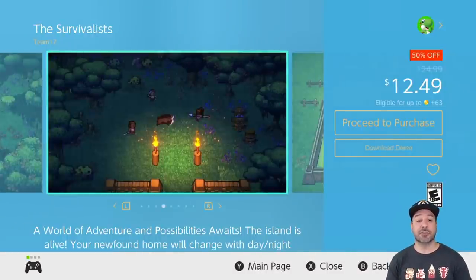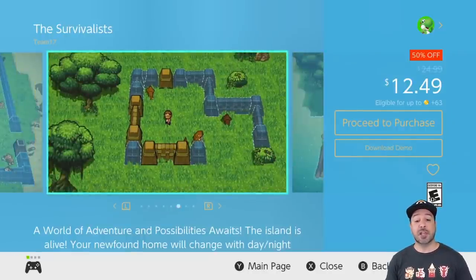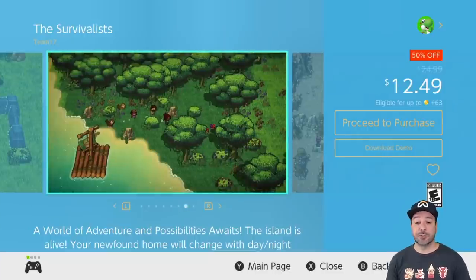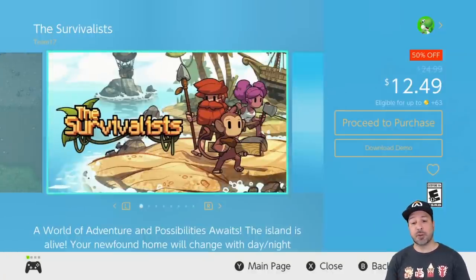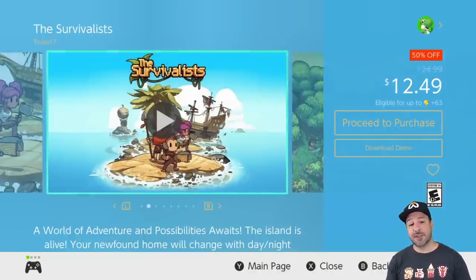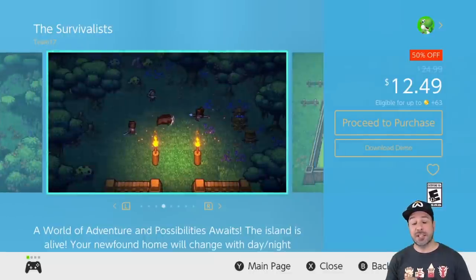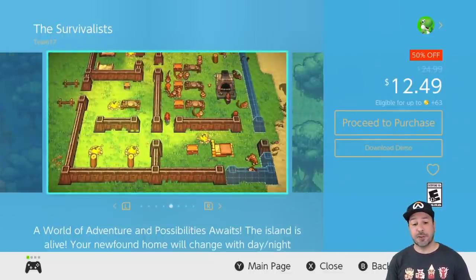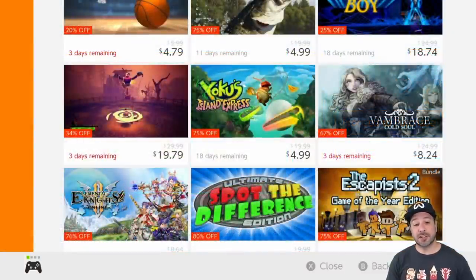Next is The Survivalist, finally getting a deal good enough for me to suggest it — currently 50% off at $12.49. If you like pixel art island survival, The Survivalist is a great place to look. Previous deals were a little more expensive, but now at 50% off it's at the mark where I think it's worth a pickup. And there's also a free downloadable demo if you need more convincing.